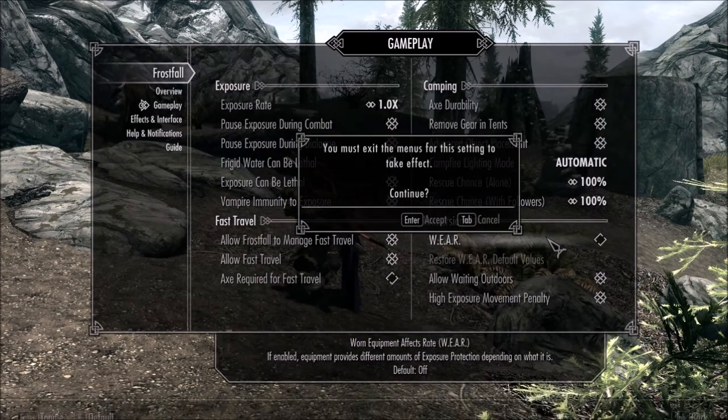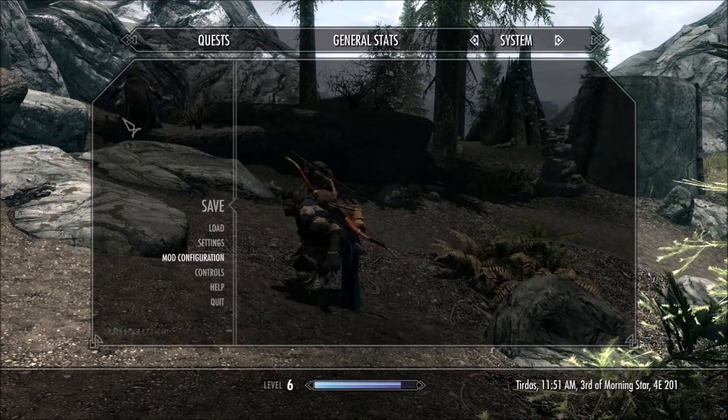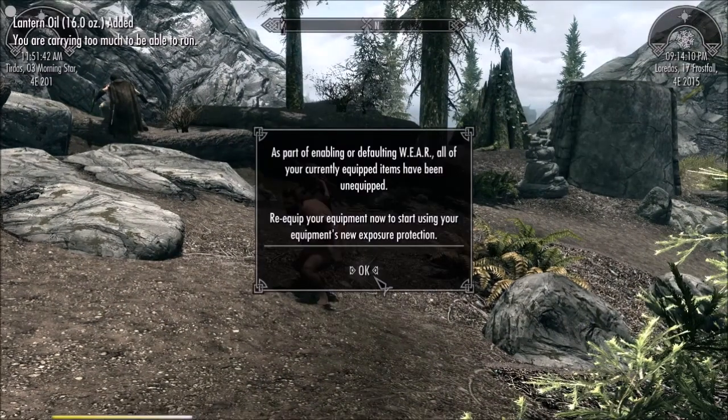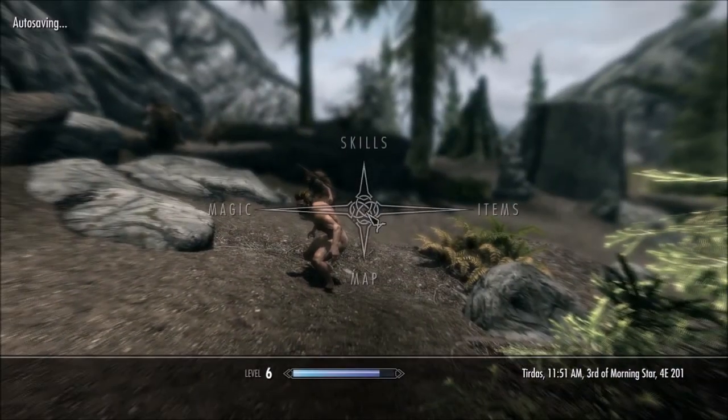So we have the wear system. This is going to make me naked. I need an axe required for fast travel — that's just stupid. Allow for fast travel, I always turn that off. For some reason it's not wanting to be turned off right now. Maybe I need to go out and come back in. I'm naked! As part of the default, part of enabling or defaulting wear, all of your current equipped items have been unequipped. Re-equip your items and start using your equipment and the new exposure protection. Yep, I'm a naked person. So let's put my armor back on.